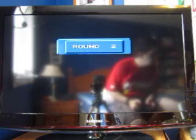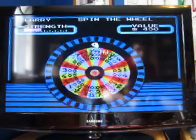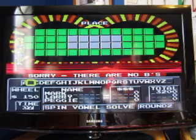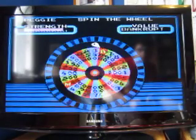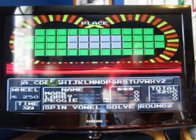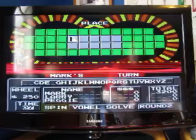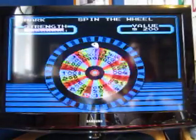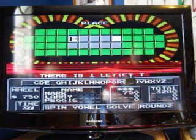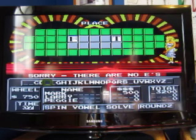And on we go to our second round. The category is Place. Larry, you get to start. $150, no B. Peggy. $250, there's an F. Buying a vowel — an A. No, sorry. $750, is there a T? Yeah, there's one T. I'll buy a vowel — E. No E, Larry.